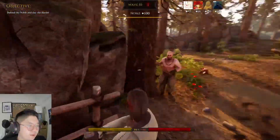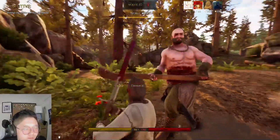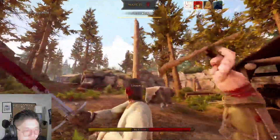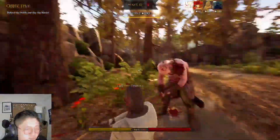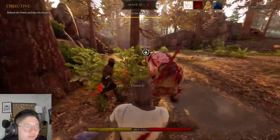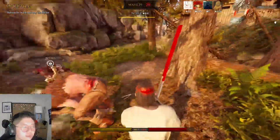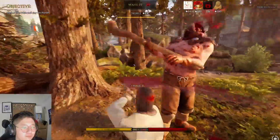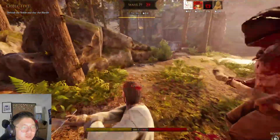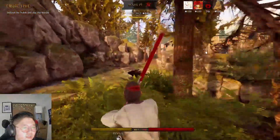Another skill I wanted to go over is lever action. This skill will sneak up on you because at first it's very underwhelming — you only get one point of extra damage per level. Around level four or five is where it truly shines. With most two-handed weapons dealing 10 damage to ogres, you normally need 11 hits to kill them, but with max lever action you only need seven.